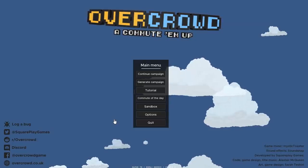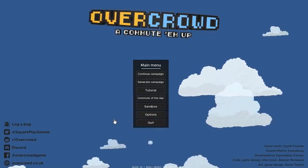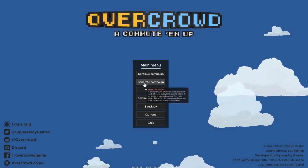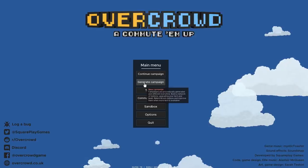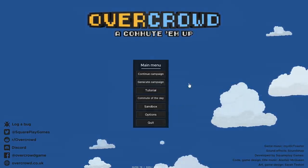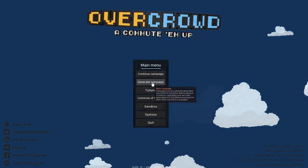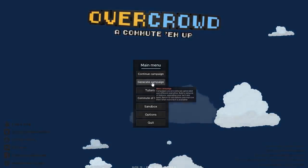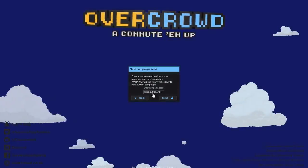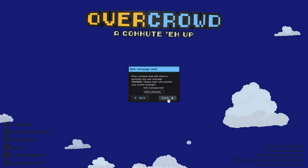What we're going to do is generate a campaign. I've done the tutorial and had a little nose at campaign, but we're going to generate a new campaign. What I do like is that the campaigns are all different — they're procedurally generated and different every time, so not one playthrough is going to be the same. And of course we're going to have the campaign seed of 'geek cupboard' because it just wouldn't be right having anything else. Let's start things off and play some Overcrowd.